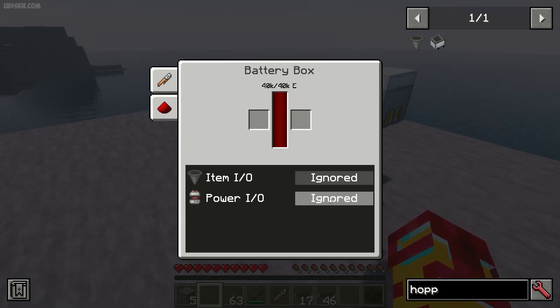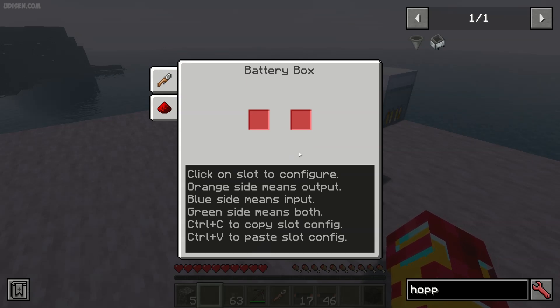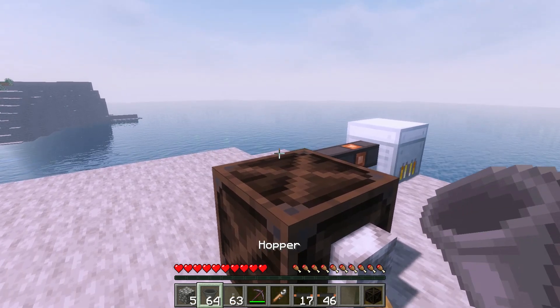Totally the same story with Item I/O. Before using Item I/O, you must configure the slots. By default, we have two slots — a left slot and a right slot — and this configuration is not for energy but for items. You can automate work with the box to automatically charge different drills or other items using hoppers and so on. Let me show you an example to make it more clear.